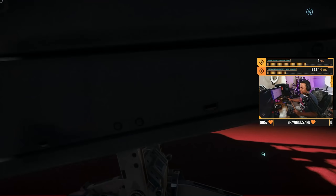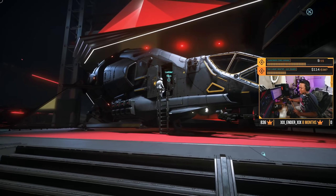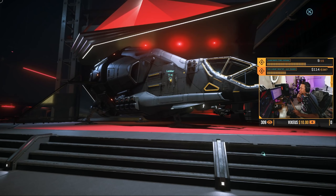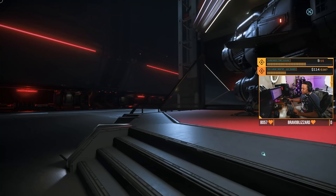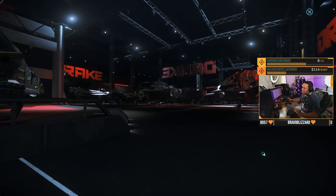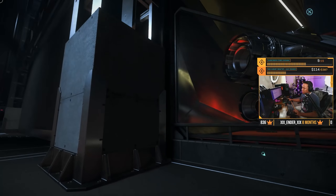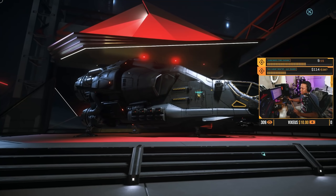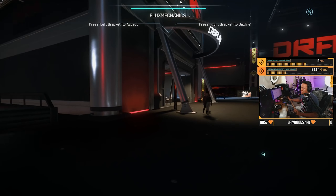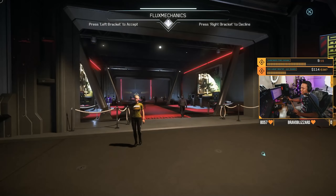Now we're here at the Drake Expo Hall. They have the Traveler's Rental Station here where you can rent all the ships that have been on display for this event — you can rent them for two days. If you rent something tomorrow, you get 24 hours from whenever you rent it. They're probably going to extend it a couple days past June 1st.